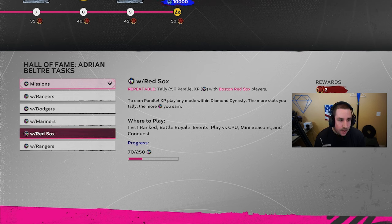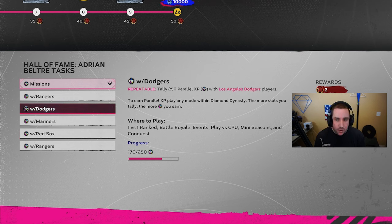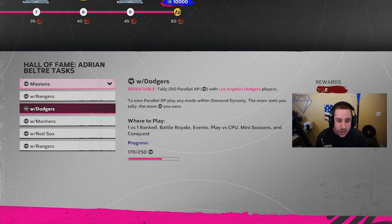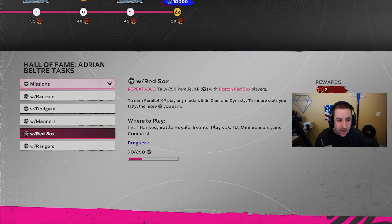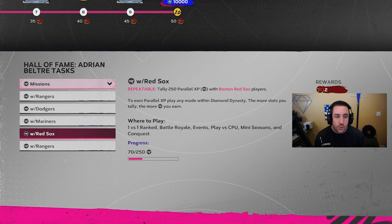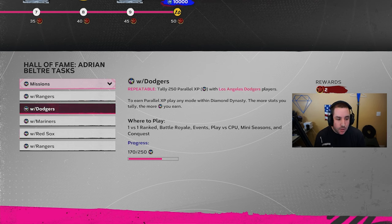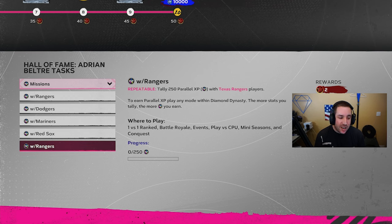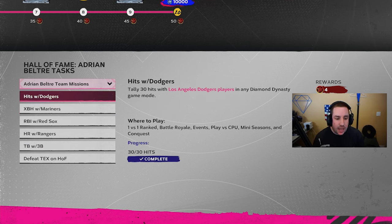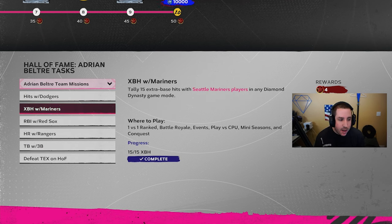He's got the Dodgers, Mariners, Red Sox, and Rangers as repeatable PXP teams, but they cut the requirement in half — 250 PXP instead of 500. My strategy: pitch three innings with a Dodgers player and fill your lineup with Red Sox hitters (or vice versa) to knock out two teams in one game. Then pitch with the Mariners and fill your lineup with Rangers hitters to tackle those two teams the same way.